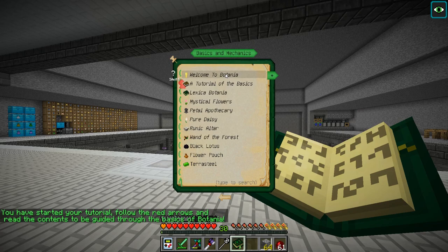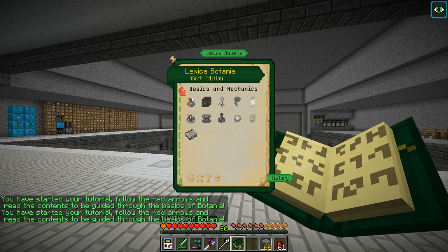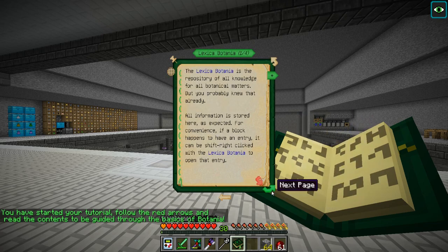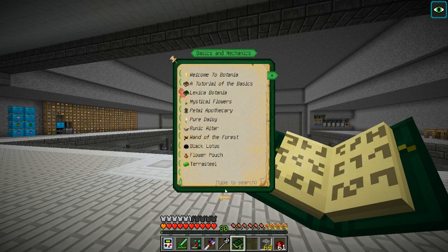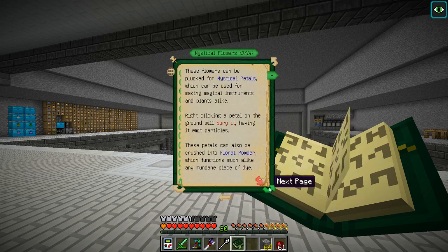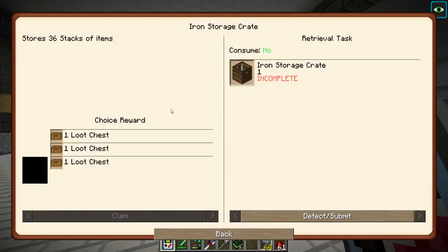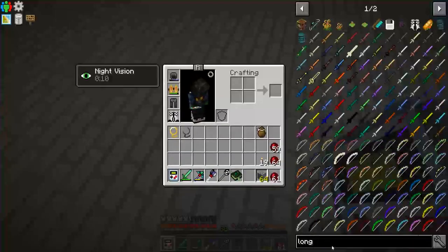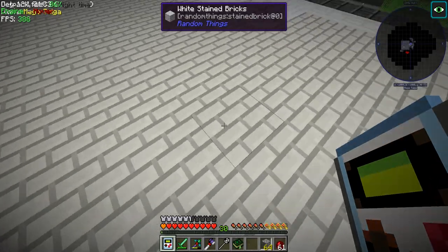We're done reading - all right, in game basics and mechanics. So we're gonna go ahead... the floral fertilizer, that's what we need in our life - floral fertilizer. We need to make some mystical flowers, and to get them we're gonna need the floral fertilizer.